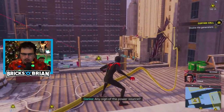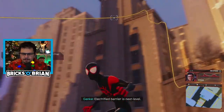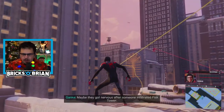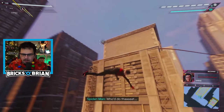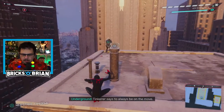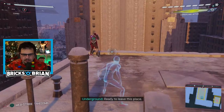Any sign of the power source? That'll do it. These cables lead the way. So it looks like I have a little bit of work to do. Let me go right over here real quick and just silently — can I just take you down? Is there a stealth move? Yes, there is. Excellent.